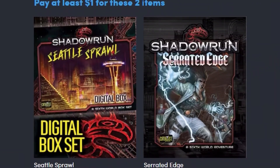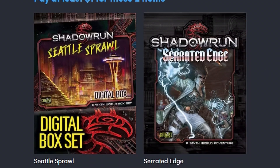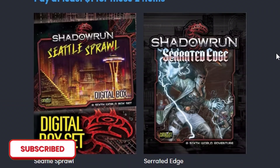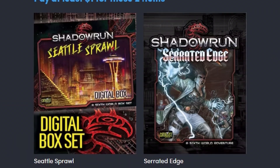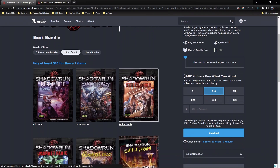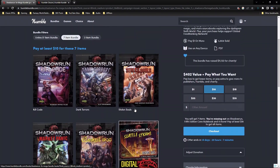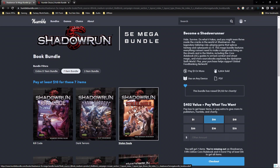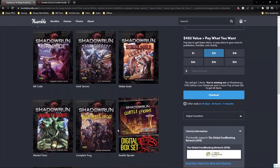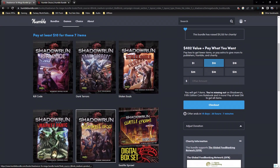You have three different options here. If you want the two-item bundle, you get these two — and obviously this is for people who probably have Fifth Edition Shadowrun but just don't have either one or both of these. It's a great price to make their collection complete. The seven-item bundle goes for ten dollars and has seven books. The core book is not in this one — they put the core book in the most expensive tier, obviously. It's business. So if you already have the core book but don't have any of these, ten bucks for seven books is a good price.